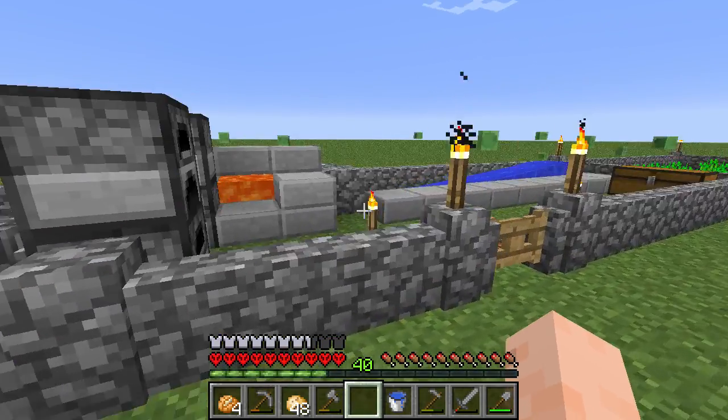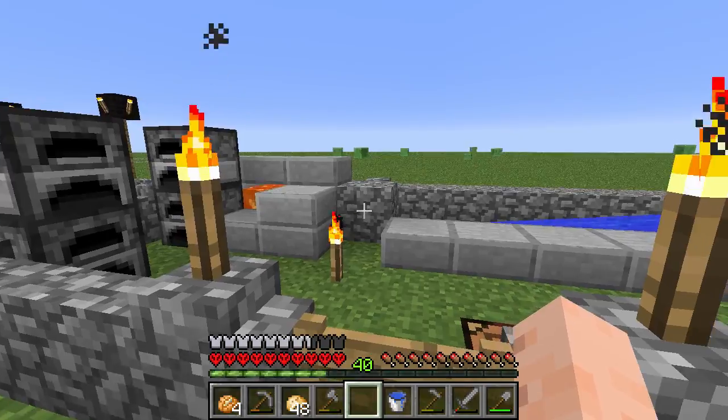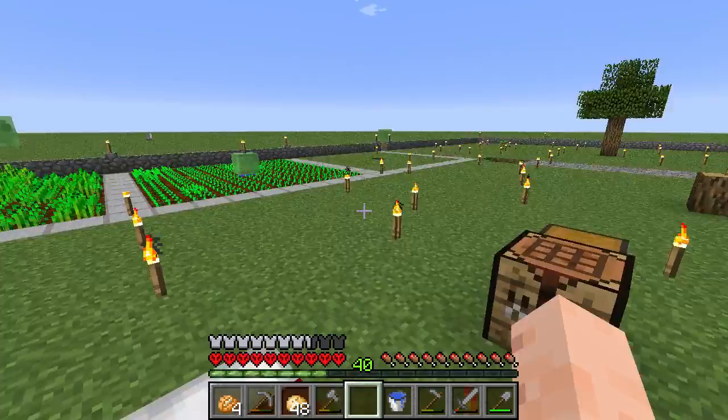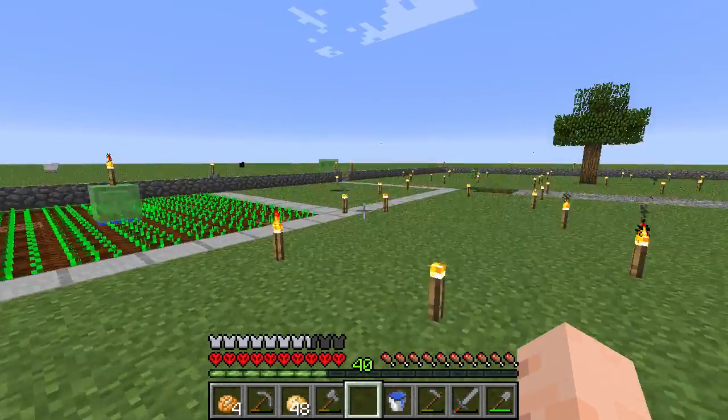I probably need to do a better cobblestone generator. This is not bad, but I wouldn't say it's terribly efficient. It seems like efficient ones require pistons and I don't have any redstone.